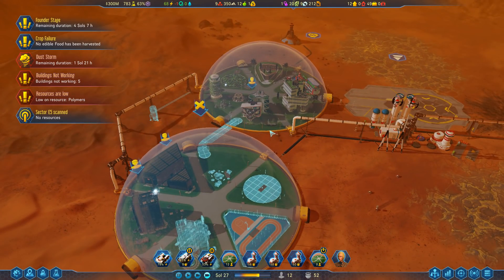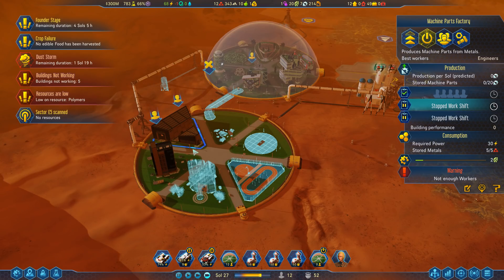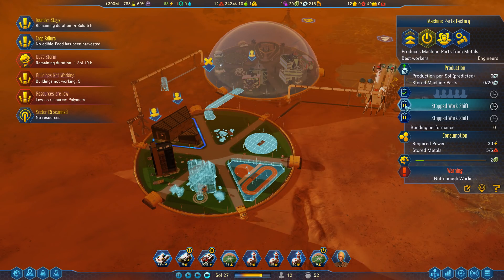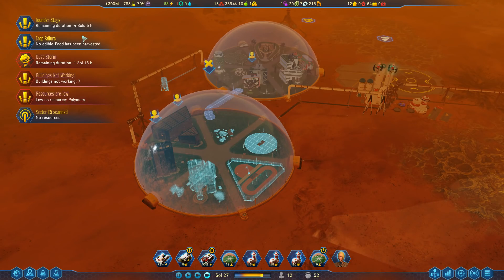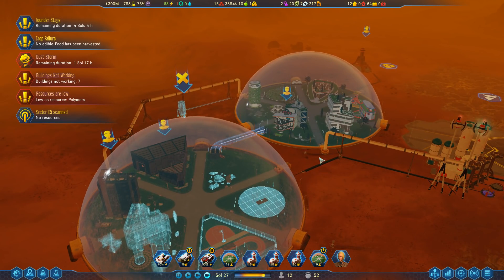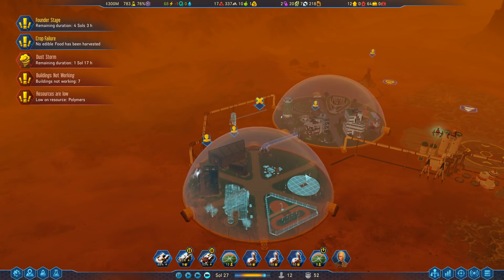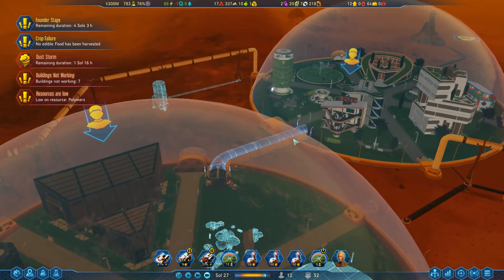We have finished configuring our second dome here. We have it shut off for the time being because the passage hasn't been built yet. Once the passage has been built, residents from this dome can come over here to work if they want to. The Founder Stage will be ending in a little bit over four Sols, and when that's done, we're going to have a bunch of colonists come in fairly rapidly to help get this going.